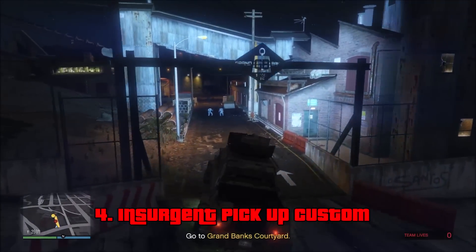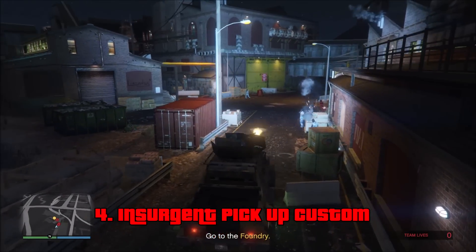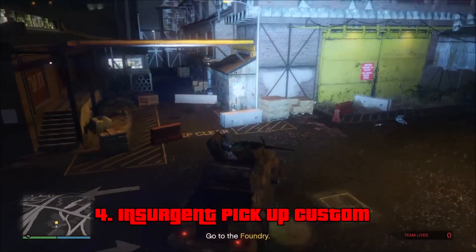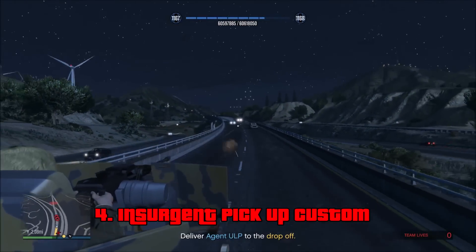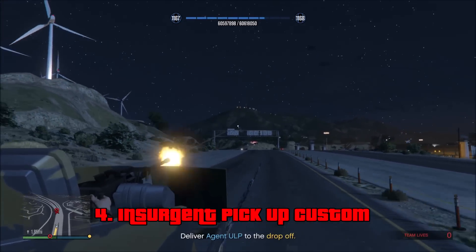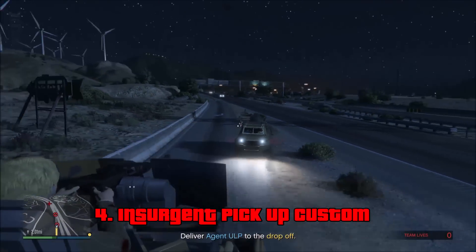Next at number 4, we have the Insurgent Pickup Custom, which costs $1,795,000, but you can get it for a trade price of $1,350,000 if you complete the Humane Labs Heist. In order to make it custom, you need to take it to your MOC or Avenger, and buy the upgrade for $202,000. I personally recommend the .50 cal machine gun over the minigun, because it is more powerful per shot. The minigun has a faster fire rate and fires more rounds per minute, but it's not stronger than the .50 cal machine gun. The Insurgent Pickup Custom can carry the whole heist team, and it provides good protection from bullets and explosives. You can take anybody out chasing you, no problem, even helicopters easily.